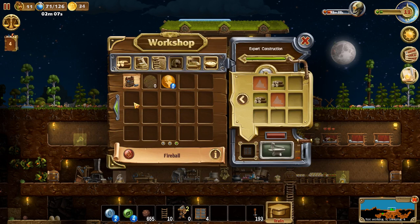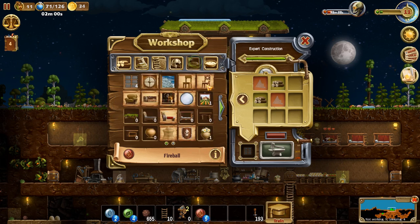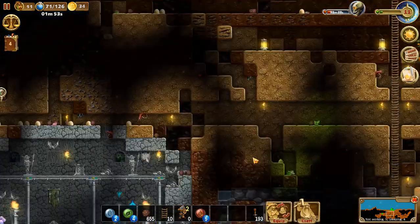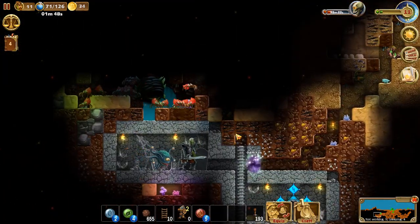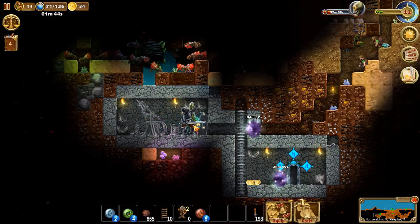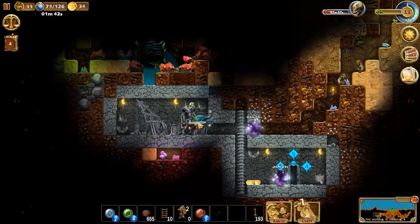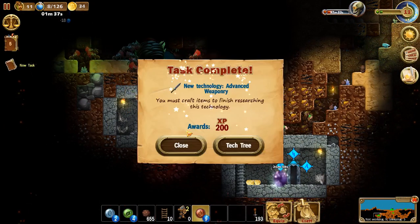I'm going to get this fireball right here. There we go. Now this will help out greatly to get this tech tree up. Let's assemble those. Now I'll show you what I'm going to do. Are you ready? Here we go. There we go — got the tech tree up.